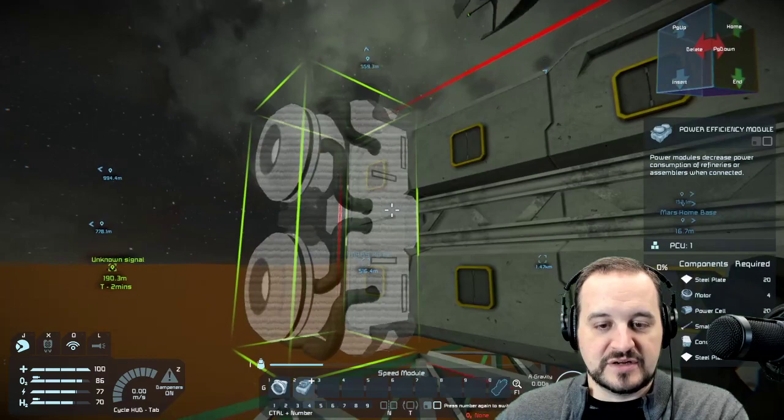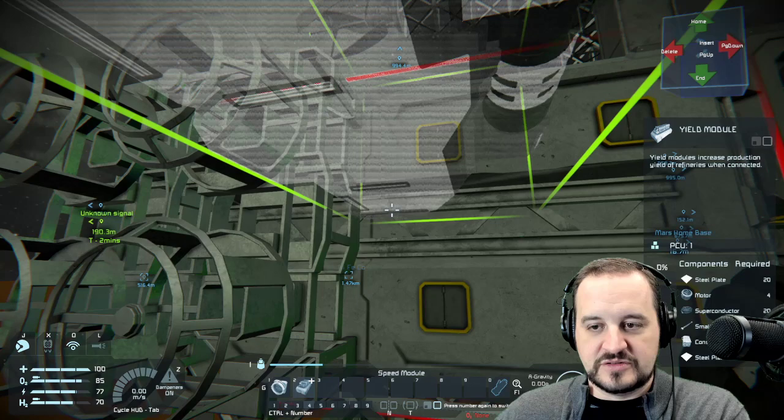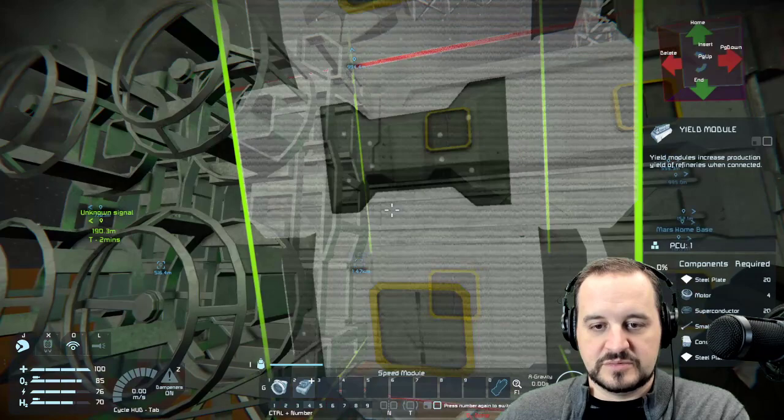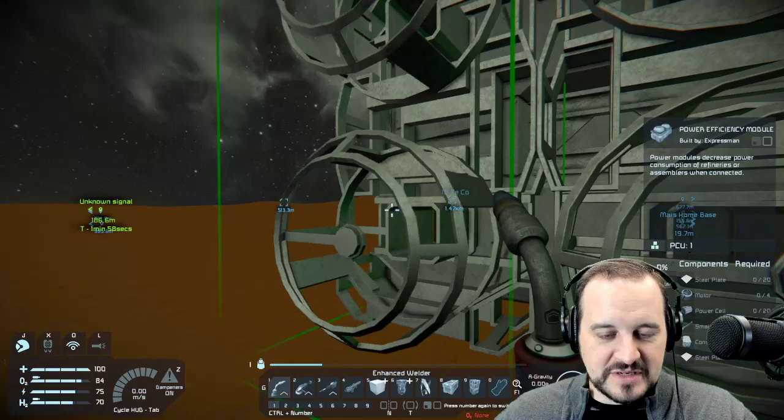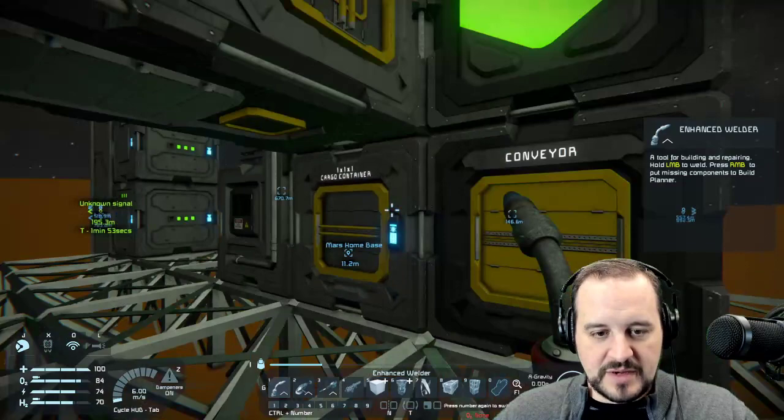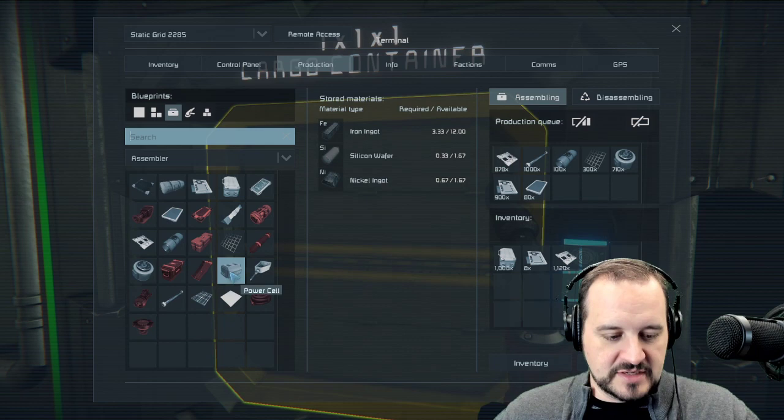There are two power efficiency modules in, and here's the yield — what does that require? Superconductor. That requires gold, but we're about to refine gold soon so that can become a thing. Let me make 40 power cells in here — I generally don't order those unless I need them.